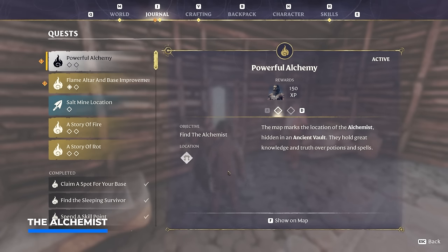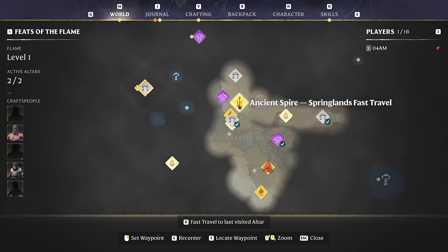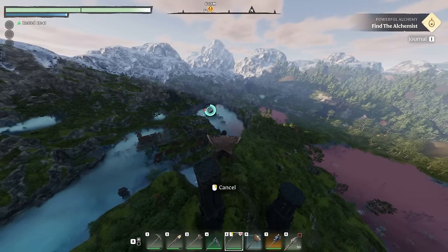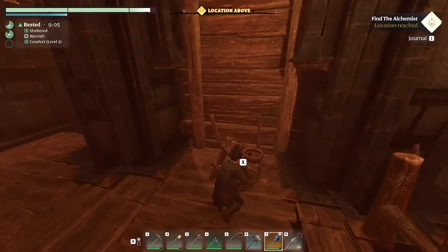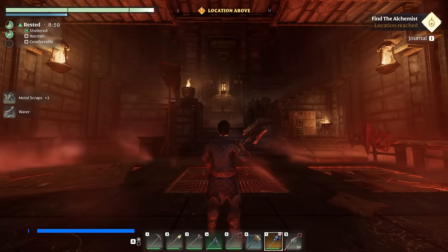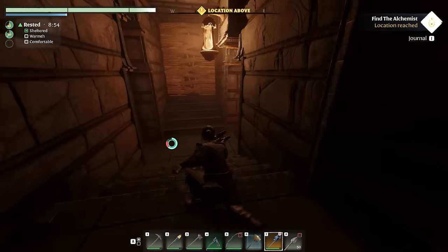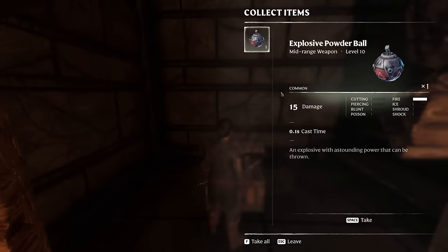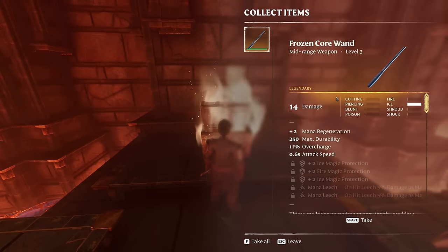Now let's move on to the next character: the alchemist. He can be found to the west of the ancient spire springlands, about 600 meters away, so it's recommended to fly as far as possible with your glider. Be sure to keep your eyes open for treasure especially when you enter the main throne room. A nice way to go is to quickly check out the cellar, where you can find a wooden door with a chest behind it.